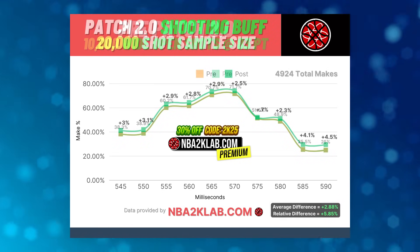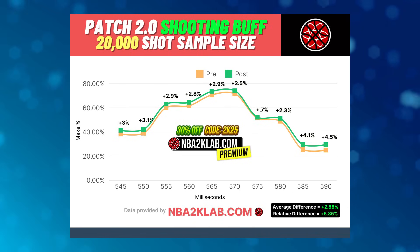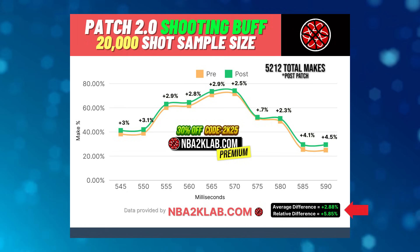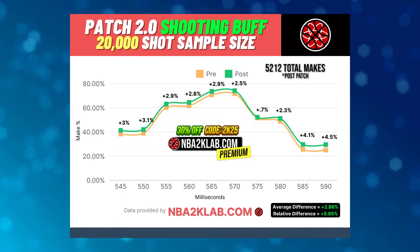Comparing these numbers to the post-patch results, we can see a consistent boost throughout the entire green window, although it may not be as much as people expected. With 5,212 makes for this test, that's about 52%, making for about a 3% increase to shooting on average, while the relative difference is about a 5.85% increase.